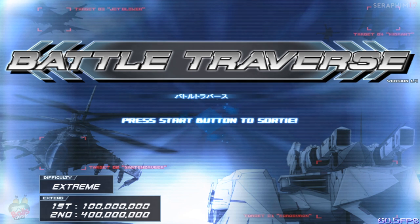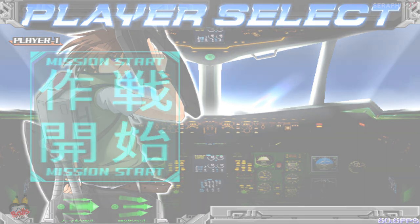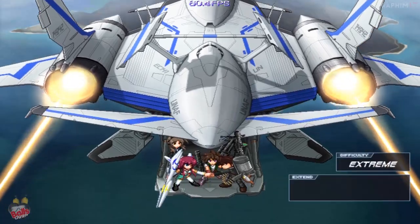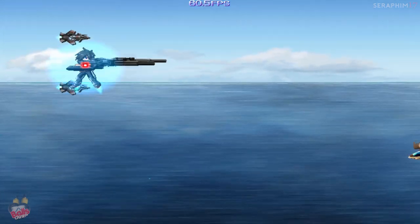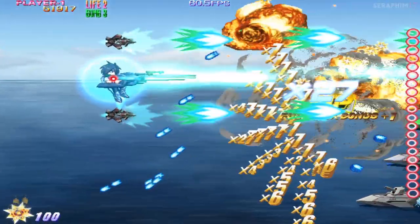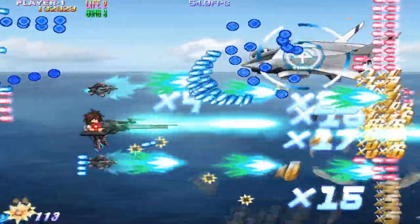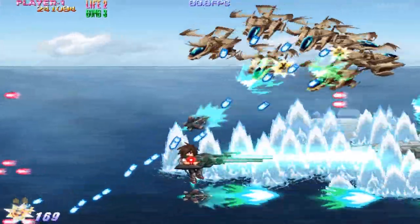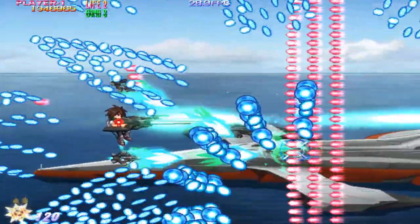I'm only going to do the first stage on this one because I'm probably not going to survive. This difficulty has suicide bullets and they just completely bombard the screen — it looks hilarious. I actually credit fed my way through this. Look at the scores for the extends — 100 million to get an extend. You need to know what you're doing. Do you see those suicide bullets turning up? That's because I'm not killing things correctly. But you see the slow-mo too? I love the slow-mo — the slow-mo is sick. And then you need to use your gun to cancel the purple bullets.